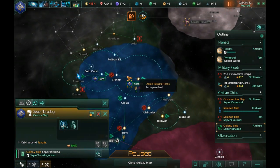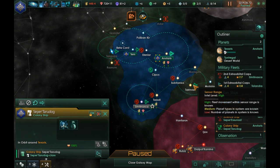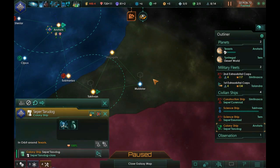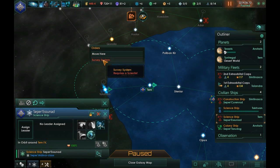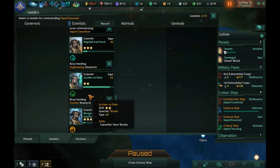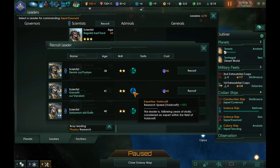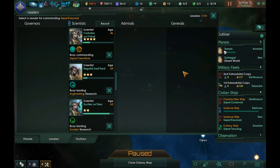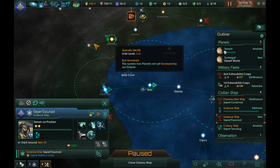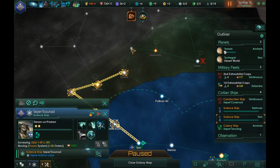We actually got a colony ship here we need to send out. Let's find a good place. We have some worlds down here in the Saipuk system. I had been talking about heading out to one of these other systems, but I can't remember what I had planned. I'll send the science ship up this way. I'm going to assign it to survey several systems in sequence, then head home.